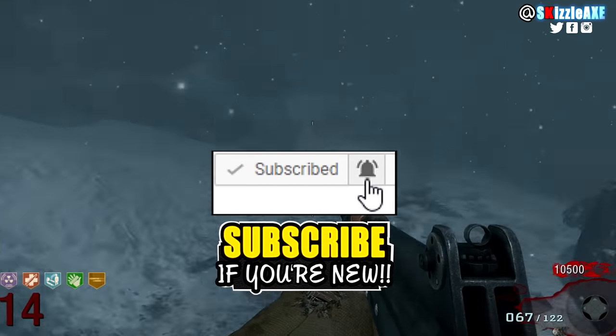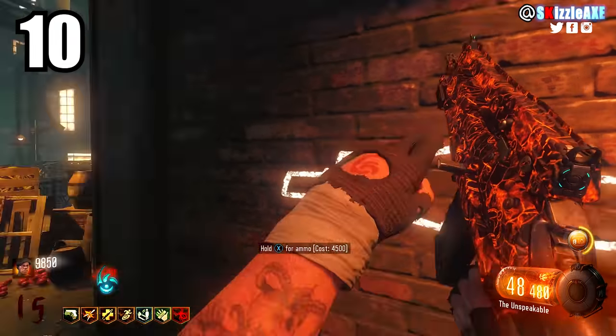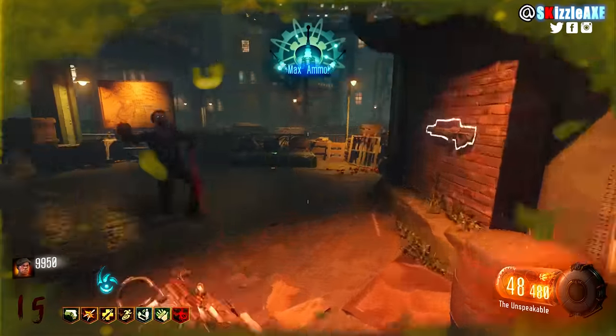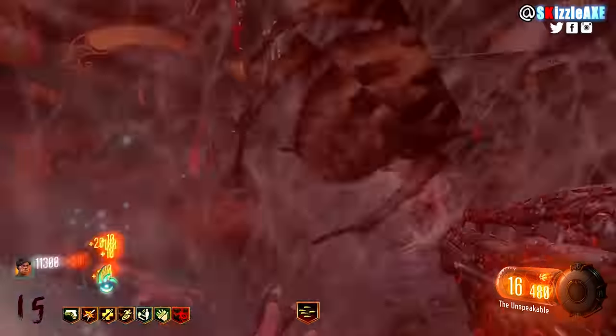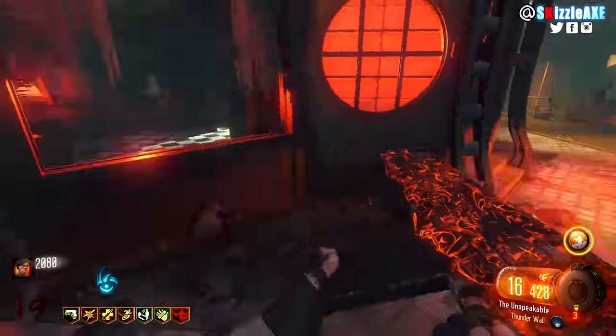Coming in at our number 10 spot, we're talking about the M8A7 — the one we got in multiplayer, the one we have in zombies as well. The M8A7 is just a solid weapon in multiplayer, a lot of people like it, a lot of pro players actually use this thing in multiplayer. But we're talking about zombies, and trust me, no one really uses this gun.